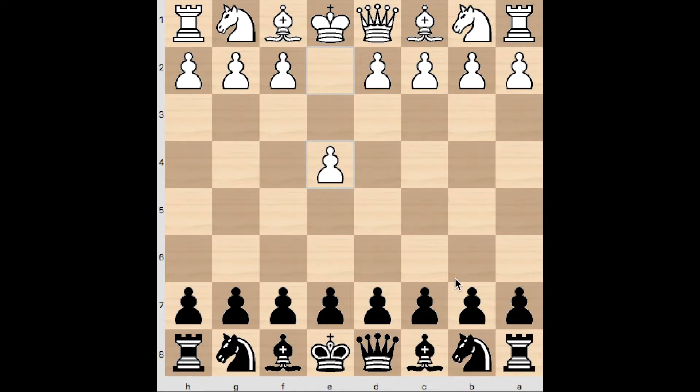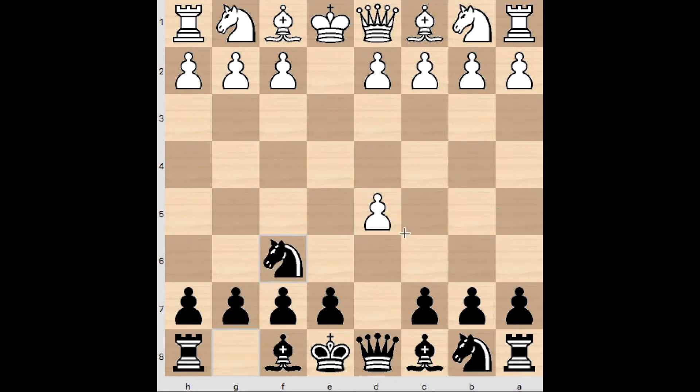E4 was the start, and I played the Scandinavian defense. After E takes D5, I've been trying a new variation called the Modern Scandinavian, which is the move Knight to F6. The other line I like is Queen takes D5 followed by Knight C3 — I like the Queen A5 Scandi. But here I played Knight F6, and the main reason I switched to this is I'm hoping for the move C4, so I can play E6, which is called the Icelandic Gambit.